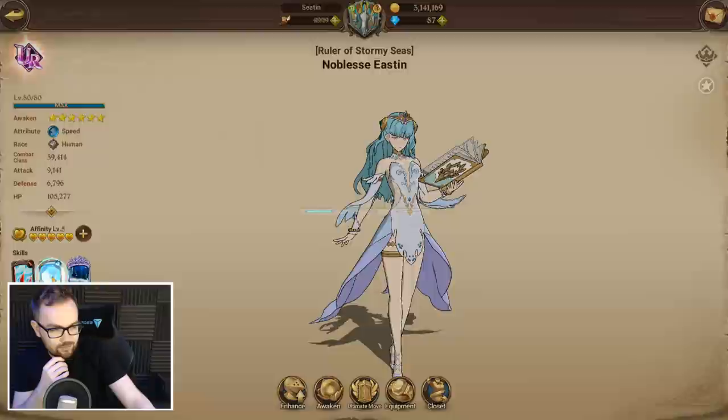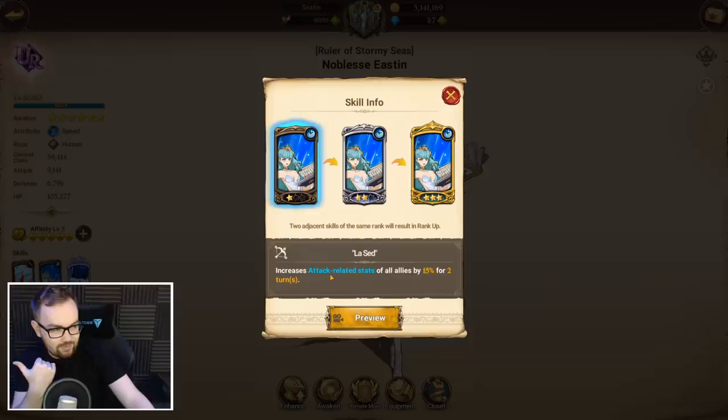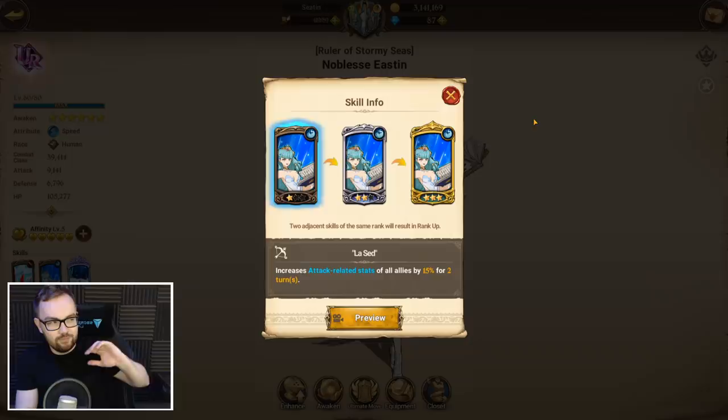She also has the same buff card as the green version of Helbrim, so it increases attack related stats of all allies by 15% for two turns. With Red Escanor this is going to be another buff to scale up the amplify damage, and being attack related stats — not just attack — also gives Lillia a bit more pierce rate which she then passes on to both Easton and Escanor as well.